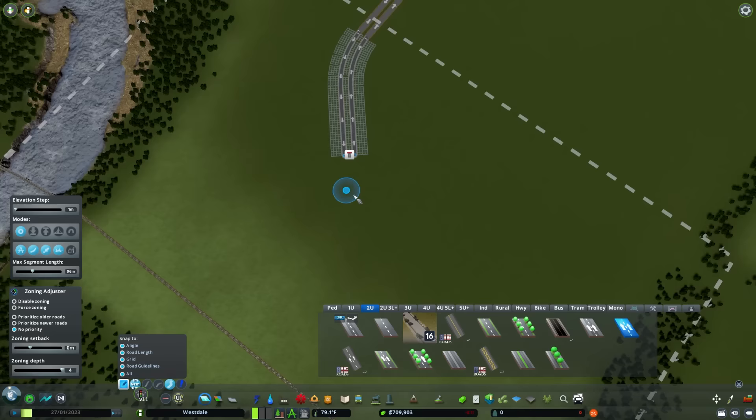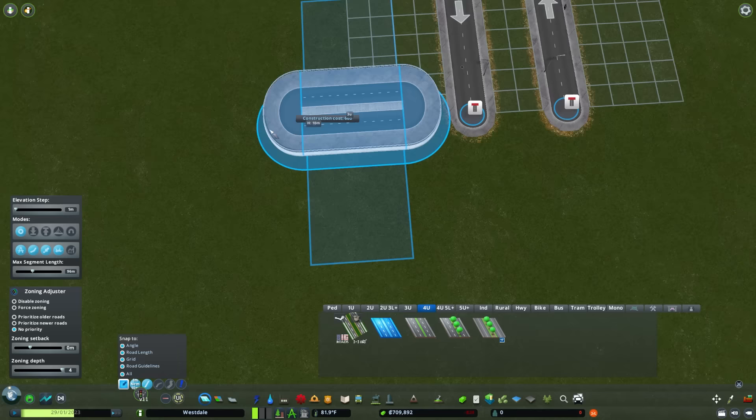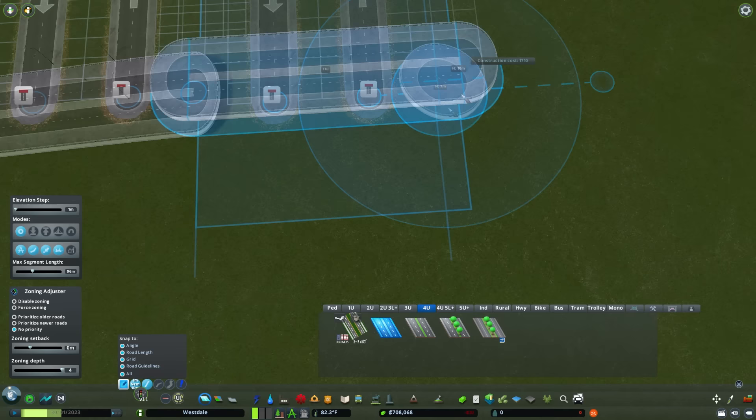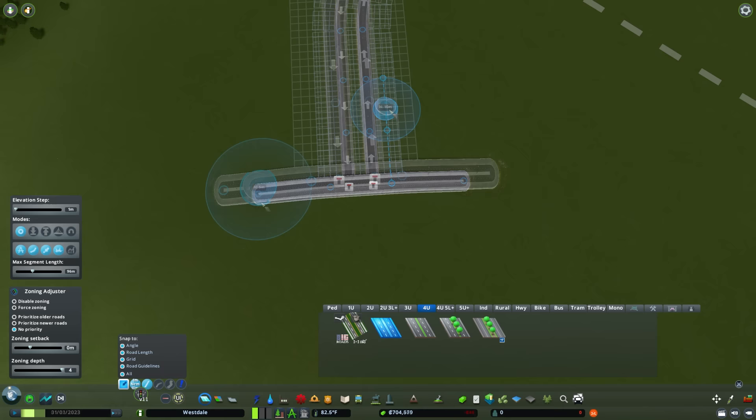I'm going to make a ramp that goes over this right now, using a four-lane road. I'll go a few units from the road so it's wide enough that we can upgrade it to highway later if you desire. I'm going to go perpendicular off the sides in kind of the same spot on both sides. What we're making right now is actually a diamond interchange.